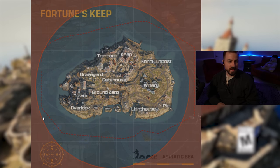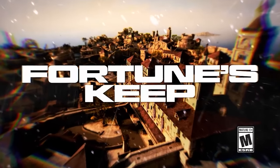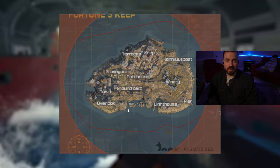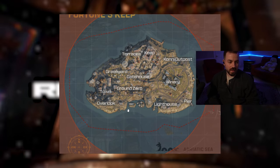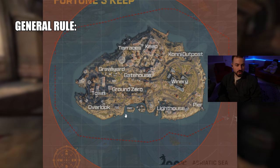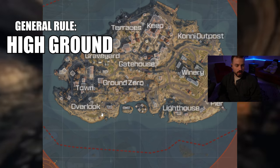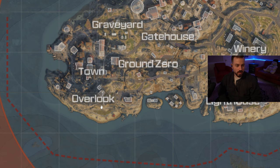In this portion of the video we'll be taking a look at the Fortune's Keep ranked map and some very strong positions to play around the map — places where you can get a lot of assists and kills. The general rule of thumb is you're going to want to play high ground. I'm going to point out some very good locations, starting with the left side of the map.